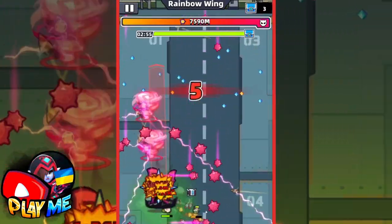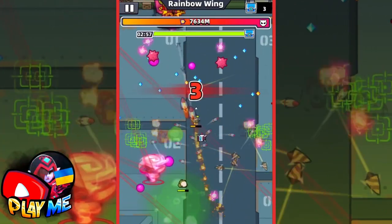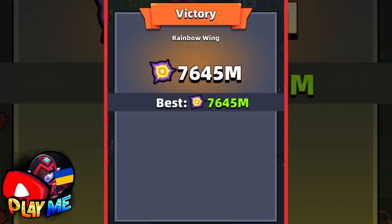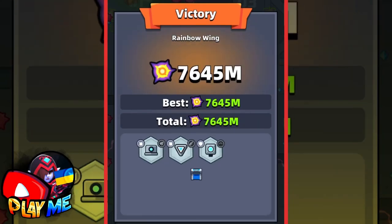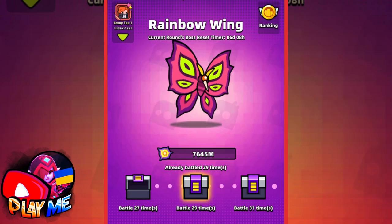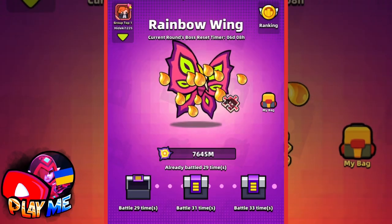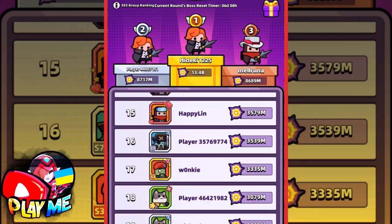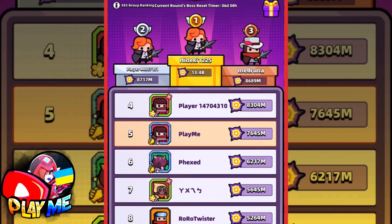We have the last seconds — my first run on this account, and I did a little over 7.5 billion damage. Let's take a look at the damage statistics. As always, Shuriken and Destroyer did the highest damage. As you can see, against this boss it's possible to make Destroyer besides Shuriken. Let's claim the chest — Tsukiyomi — and see what place I am. First run, and I'm in 5th place. Not bad!